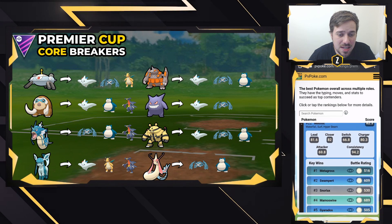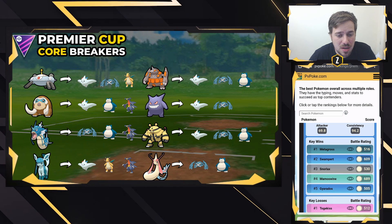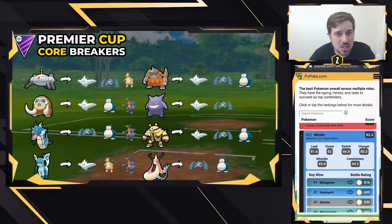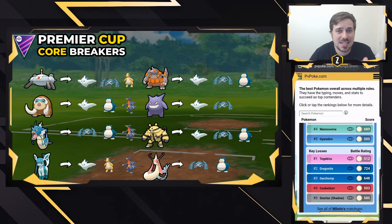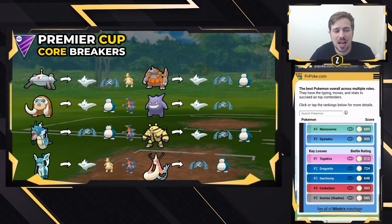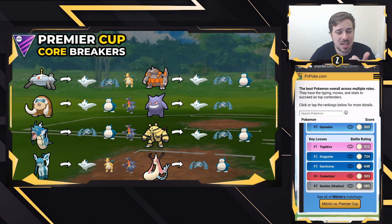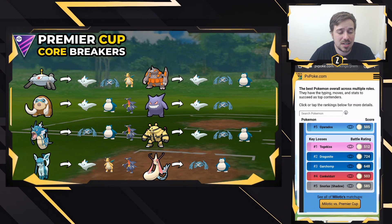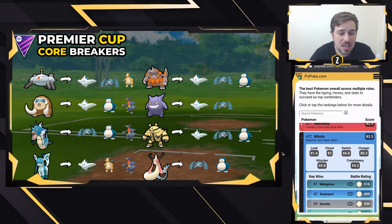Milotic has really big potential in this cup. It can beat Metagross, Swampert, Snorlax, Mamoswine, and Gyarados — all close, but running Waterfall, Surf, and Hyperbeam, with potentially Blizzard as well, makes it very solid. It's going to be a great safe switch option especially since Grass-type Pokemon won't be huge. You lose to Togekiss and the dragons, but the Togekiss fight is very close, and you can threaten shields with Blizzard or Hyperbeam.